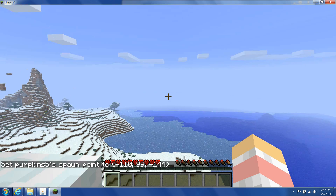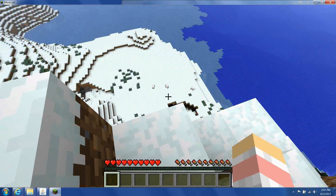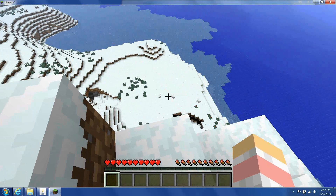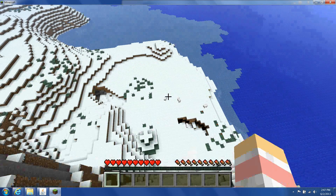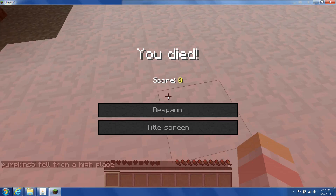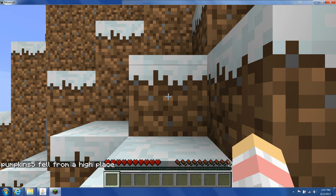So now we're going to take a look at jumping off of this mountain, which in this mode should kill us. Now that we've done that, we can click respawn. And there we are at the top of the mountain again.